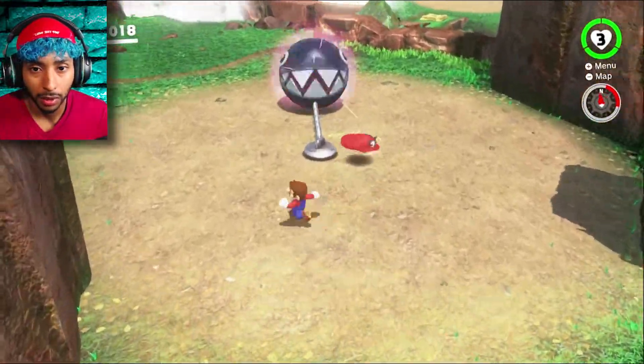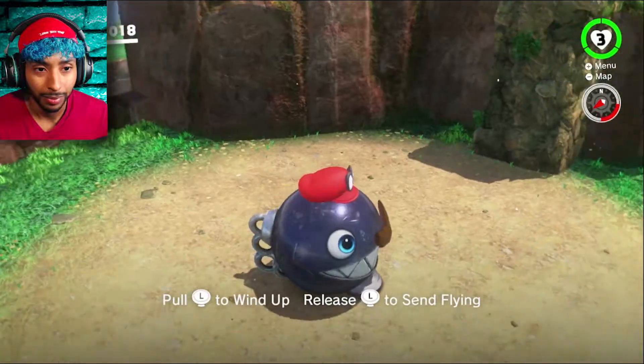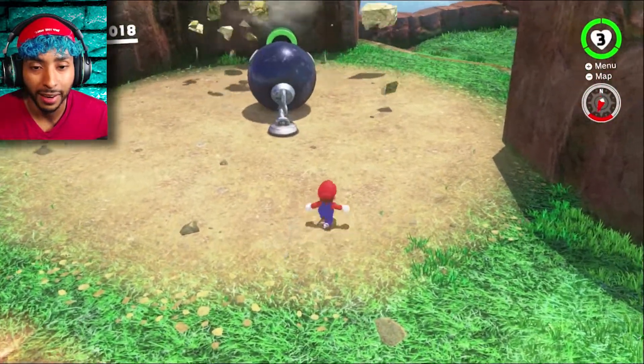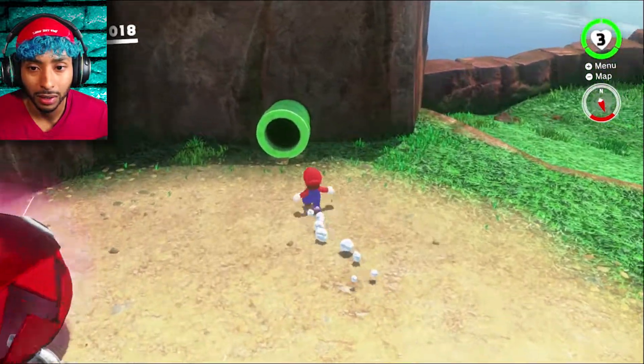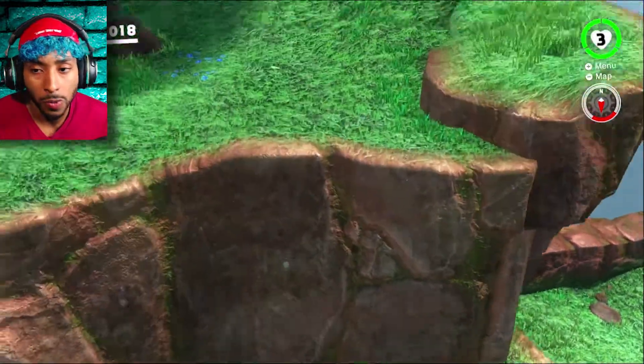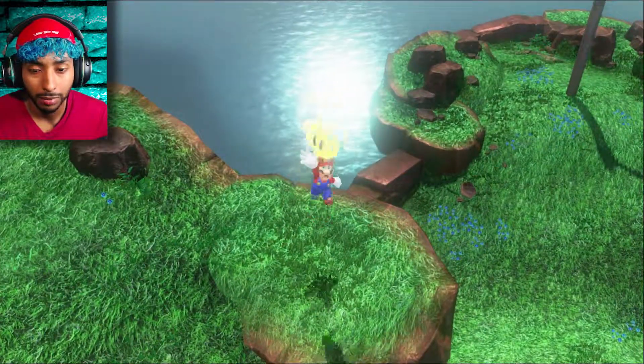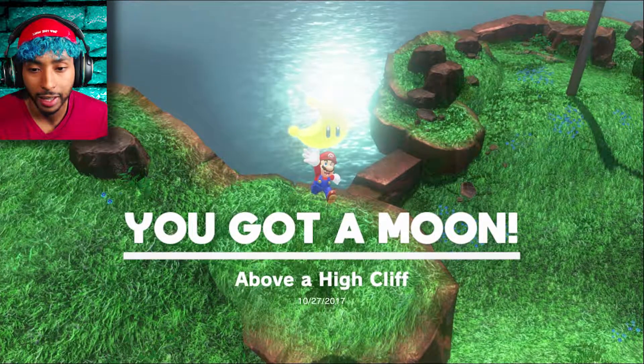No fall damage! Noted — you can also block the attack with the midair hat. There we go, get on in there Mario. Okay, it just spawns out of nowhere. Yep, that's the one I was supposed to get — above the high cliff. You gotta move. And... checkpoint. Give me that. Top of the big stump.